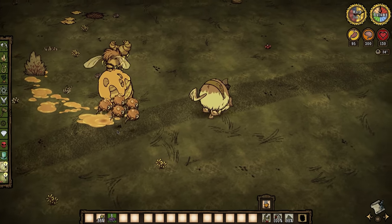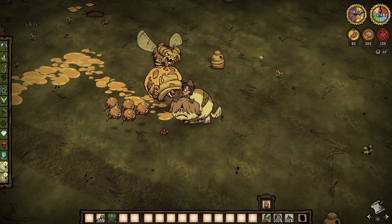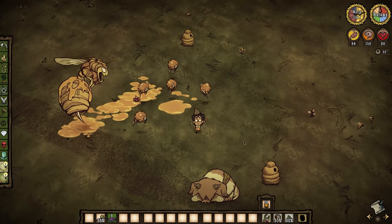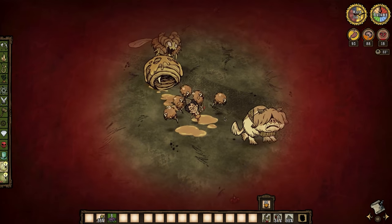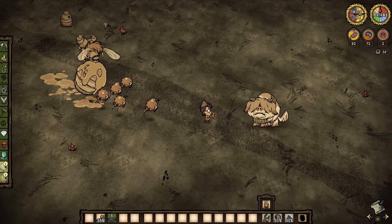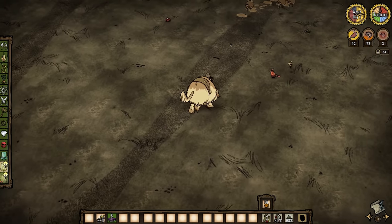Now, Walter in particular is extremely vulnerable when firing his slingshot while riding Wobie. If he gets hit one time, then Wobie bucks him off and runs away, leaving Walter in a long recovery animation, during which time he can still take damage. If the enemy pursues Walter, then there's no guarantee that he can safely remount Wobie before getting smacked off again.